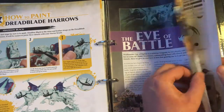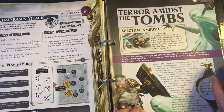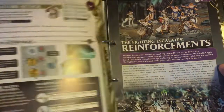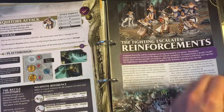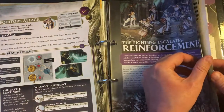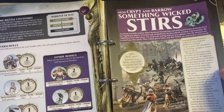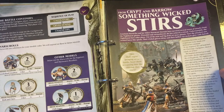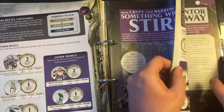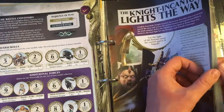Then finally we got onto our playthroughs. The Eve of the Battle was with issue number one; Terror Amidst the Tombs was issue number two; then we've got The Fighting Escalates — Reinforcements, which was the introduction of the Castigators on issue three; and then From Crypt and Barrow — Something Wicked Stirs, which was issue four.